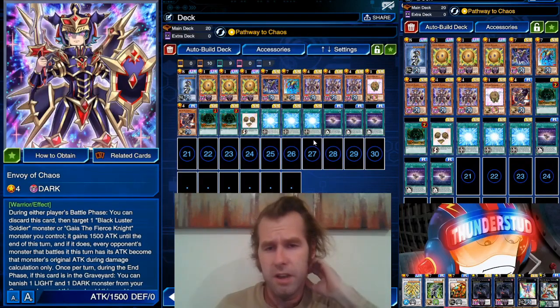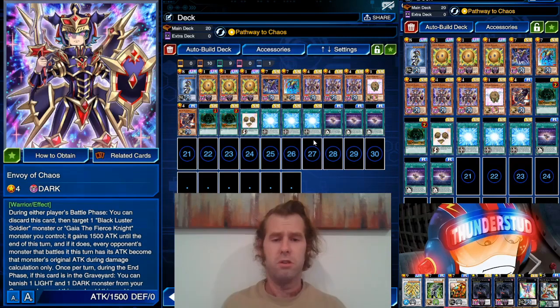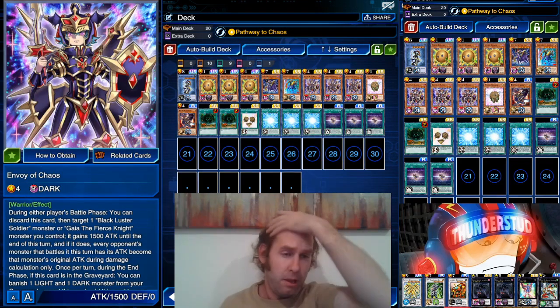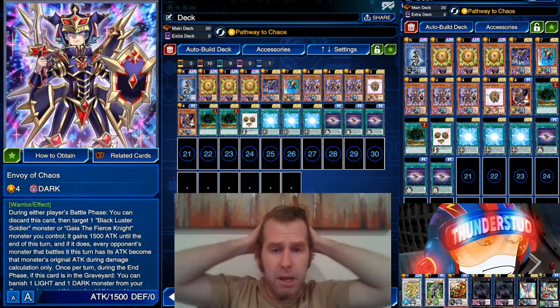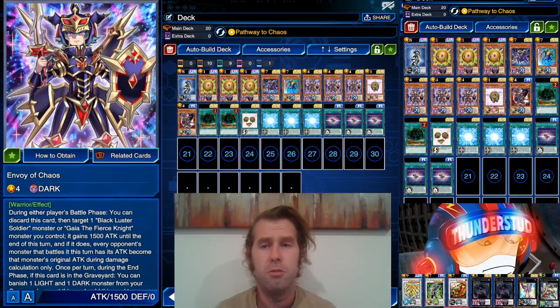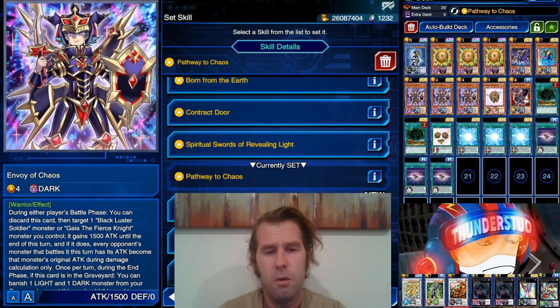Hey guys, Thunderset here. Today I'm bringing you a Black Luster Soldier deck. We got a new skill to use with him from Little Yugi in this event. I broke my mic so I'm relying on just the integrated mic in my laptop — hopefully it will do till I can get a brand new mic. Anyway, we got this new skill called Pathway to Chaos.